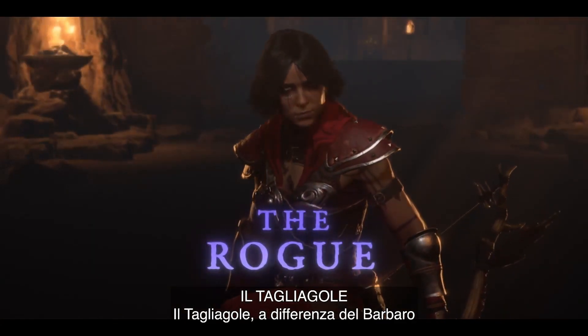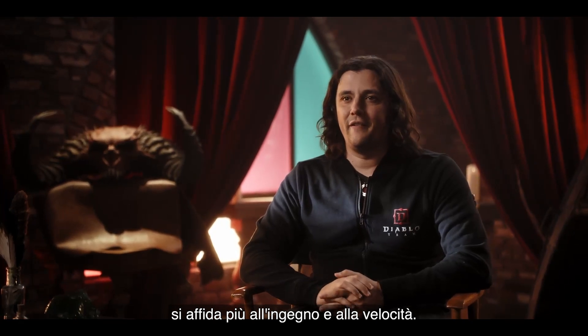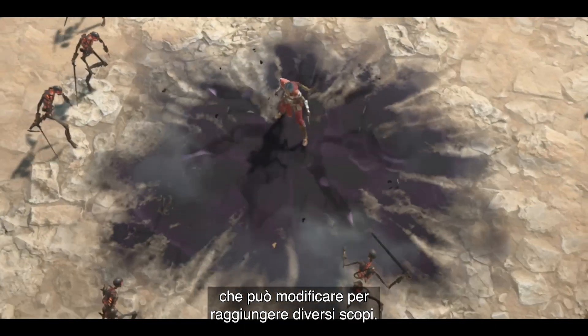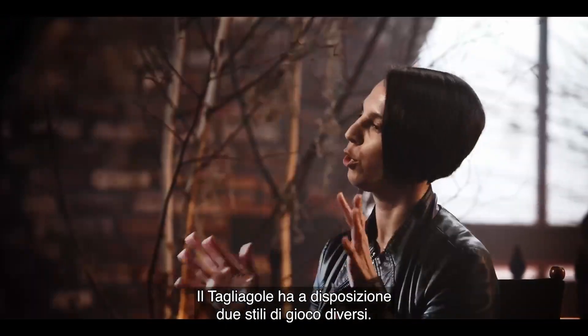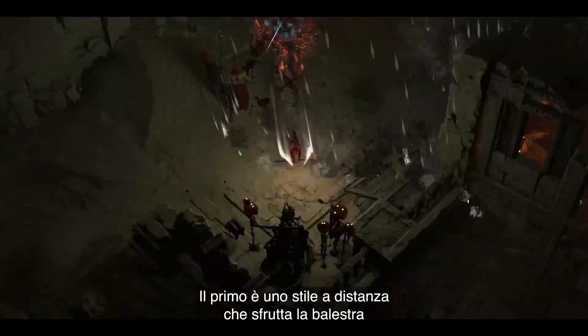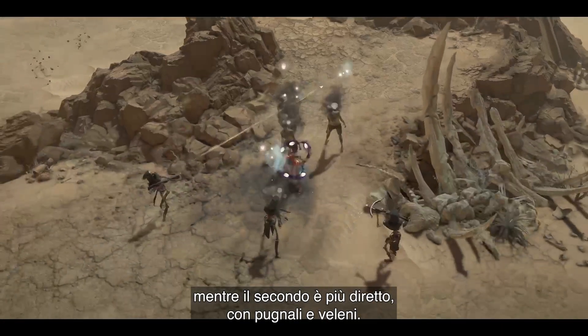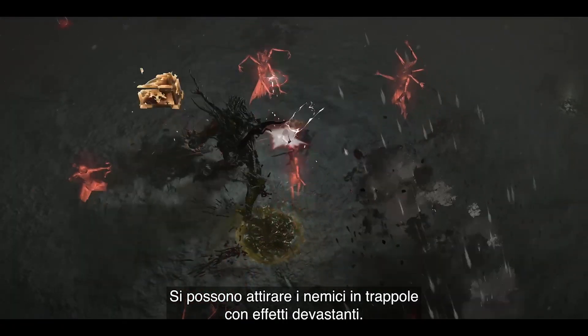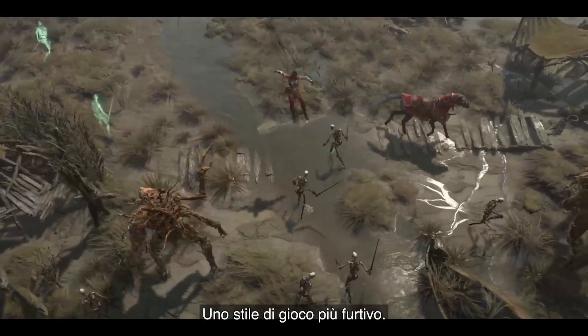The Rogue, unlike the Barbarian, is a little bit more clever. They're very fast. They have the ability to imbue their weapons with different elemental energies and modify them to do different things. The Rogue has two different types of playstyles: the ranged crossbow type gameplay, or the in-your-face daggers and poisons. You can bleed enemies into traps that have huge effects — more stealthy type gameplay.